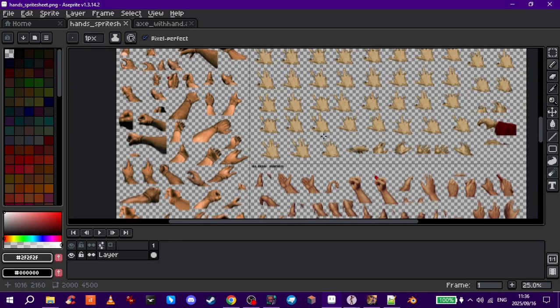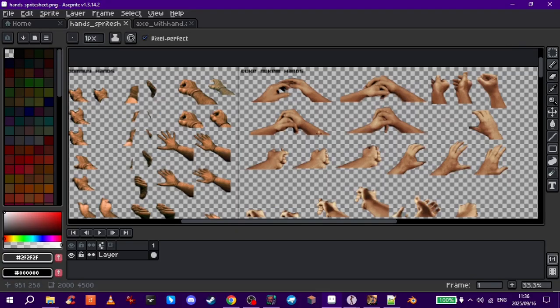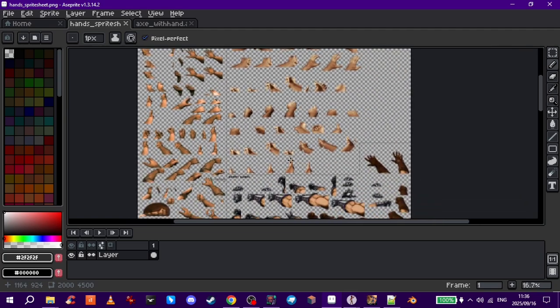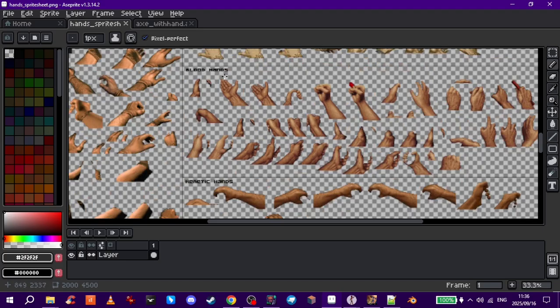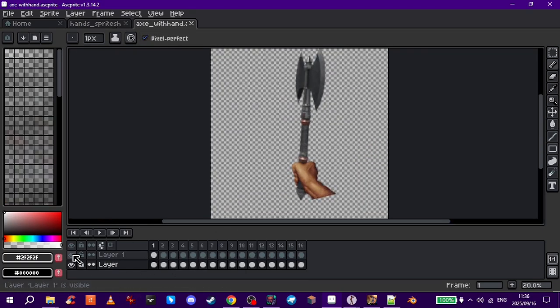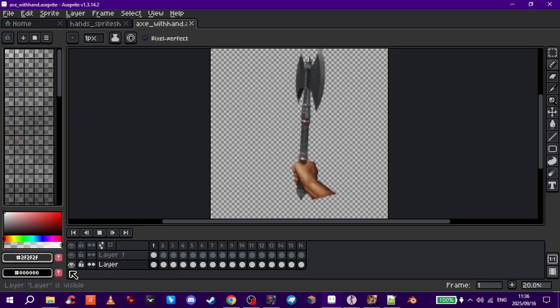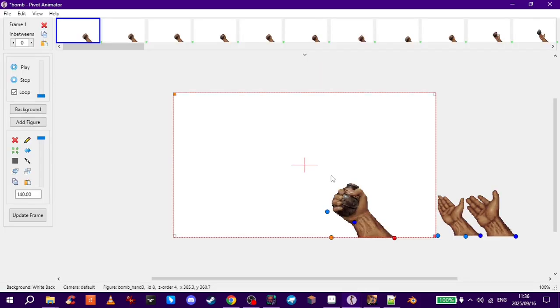Here's the sprite sheet I told you about — this was sent to me by TJ, thank you TJ. It contains a bunch of different hand sprites from Duke Nukem, Doomguy's hands, Hexen hands, and Blood hands. My first approach was to take the weapon, add the hand, and just layer them together in Aseprite, which is a good method. But then Kunu informed me that Pivot Animator is the way to go.